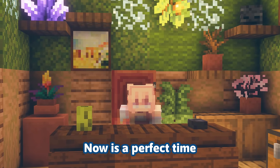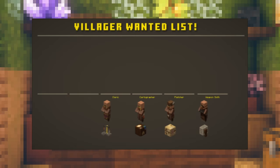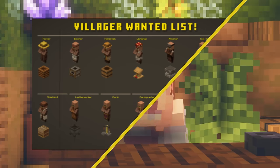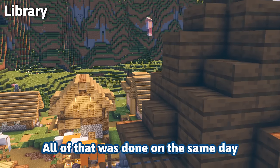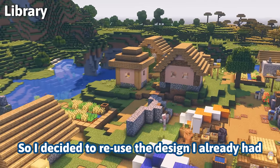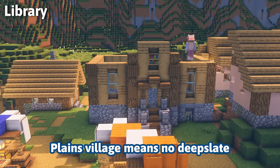Of course the cemetery was a must, and now it's a perfect time to introduce you to my wanted list — a place where I cross out all the villagers I've built the profession house for, or when I'm just done with them. All of that was done in the same day and I was already kind of tired, so I decided to reuse a design I already had with minor tweaks.